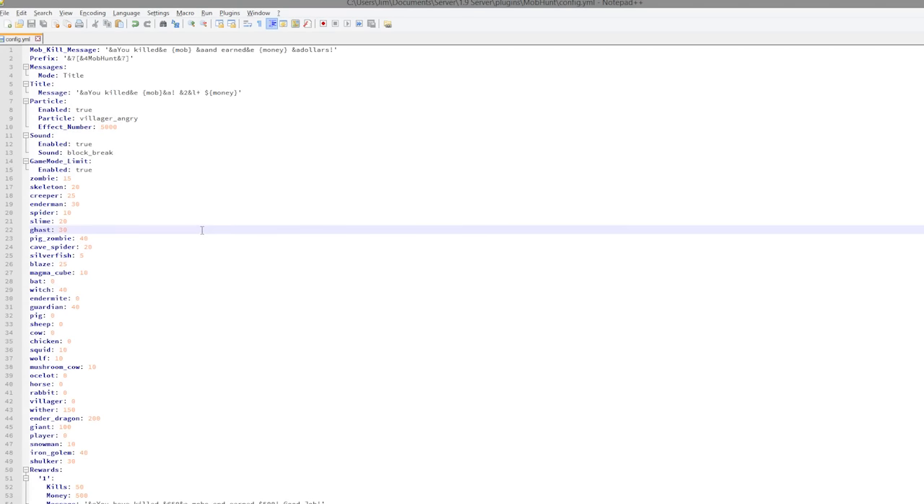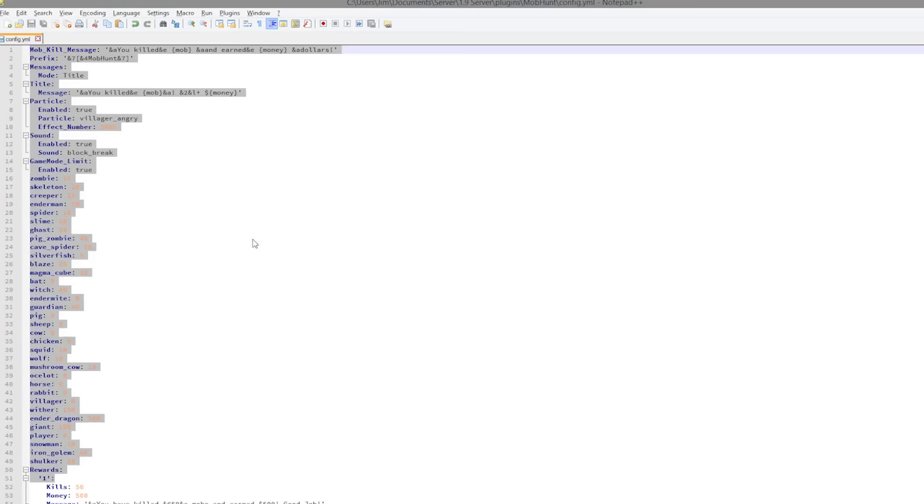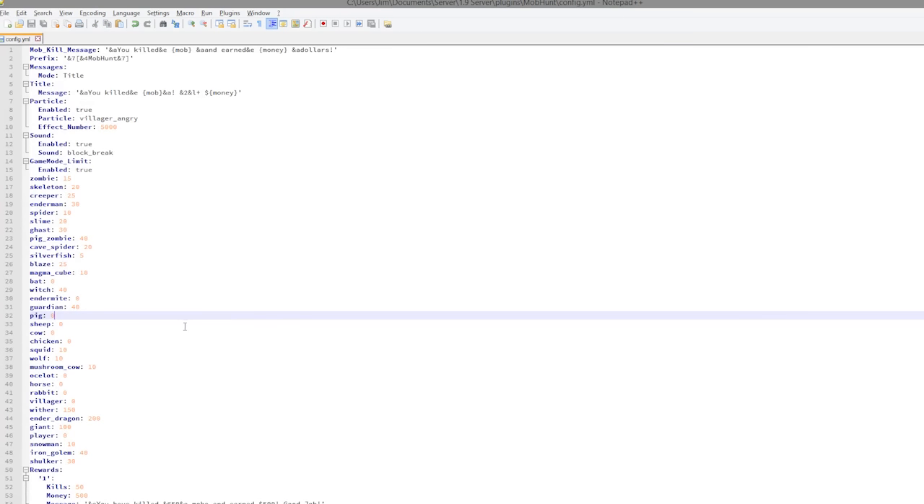That is the config.yml — it's pretty easy to edit and there's a lot you can do. I really like that there are particles and sounds with this plugin. This plugin was brought to you by Gaeliccraft, a fantastic townie server. Check this plugin out in the description as well as the IP to the townie server — subscribe, like, comment and I'll see you next time.